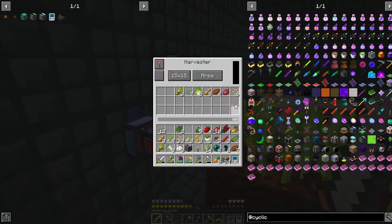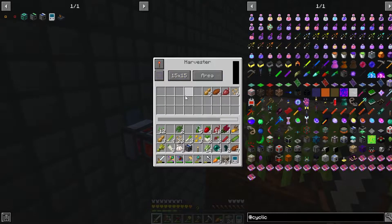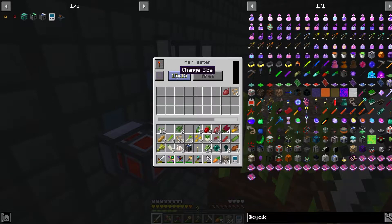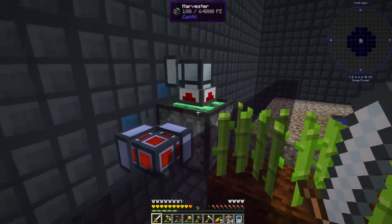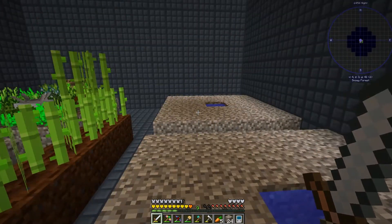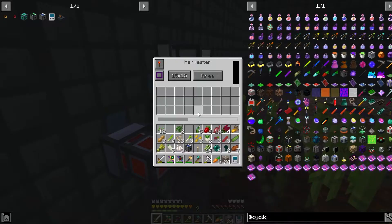I actually goofed — I built an Item Collector but forgot the Harvester has an internal inventory, so I didn't need it. Inside I've got a main plot with wheat, flax, beetroot for trading to villagers, sprinklers, apiaries, fertile soil, and sugar cane. I also set it to harvest a 15 by 15 area, basically the whole box, so one Harvester covers everything. We could also scale up with multiple layers, and maybe add some end stone to grow ender pearls passively.